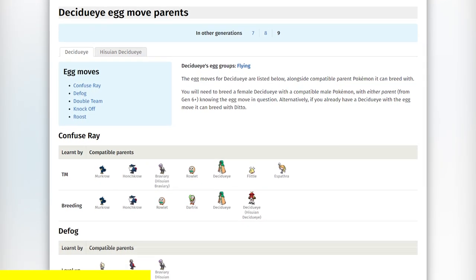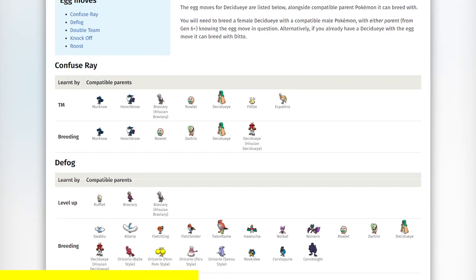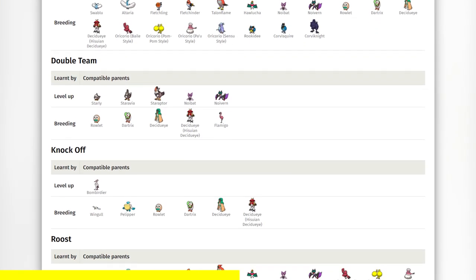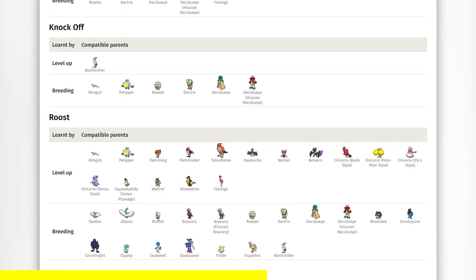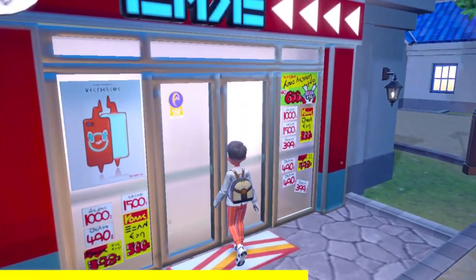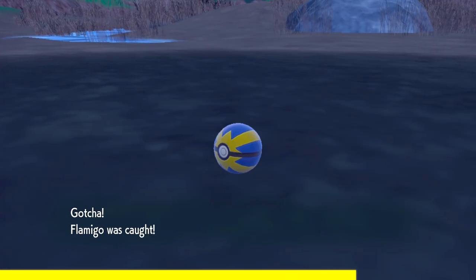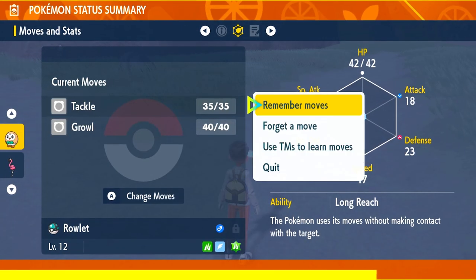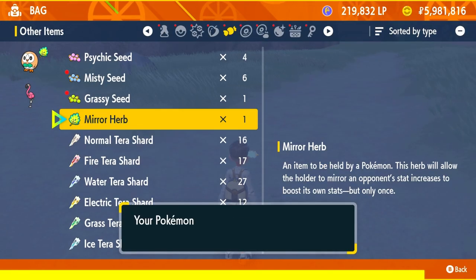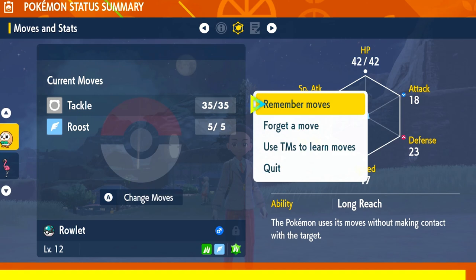There are some egg moves in Pokemon Scarlet and Violet that you can add onto your Decidueye and baby Rowlets: Confuse Ray (available as a TM), Defog from the Rufflet line, Double Team from the Starly or Noibat evolution line, Knock Off from Bombirdier, and Roost from Pelipper, Talonflame, Hawlucha, Noivern, Oricorio, Squawkabilly, Kilowattrel, or Flamigo. To do this, grab a Mirror Herb from Delibird Presents in Cascarafa under Battle Items. Find a Pokemon with the egg move — for example, a Flamigo that knows Roost. Make sure Rowlet has a free move slot, put the Mirror Herb on Rowlet, have only those two Pokemon in your party, start a picnic, then close it. Congrats — you now have an egg move that you can breed down into other Rowlets.